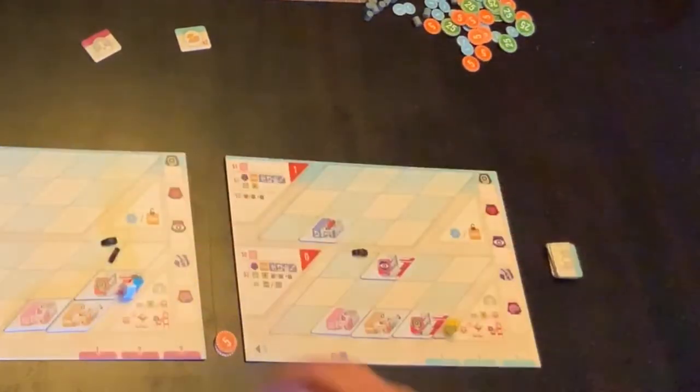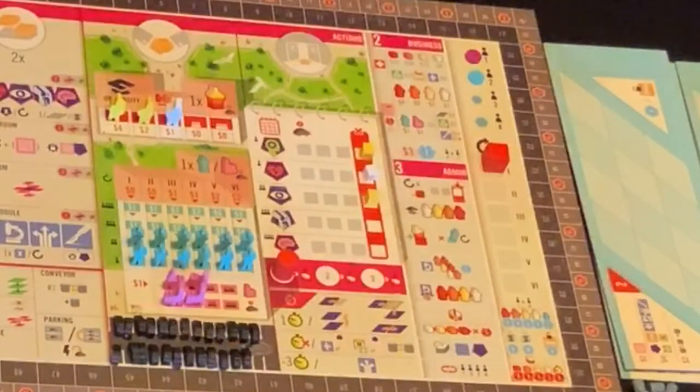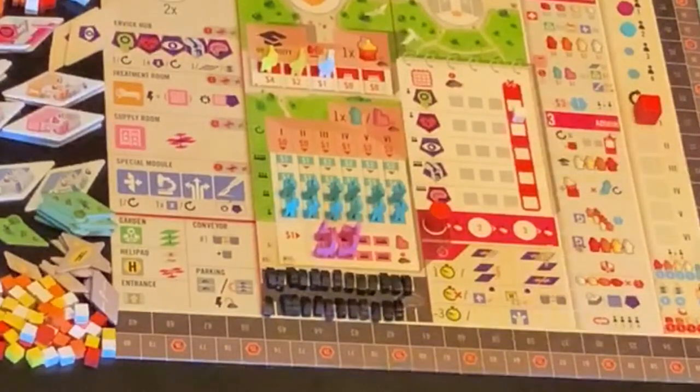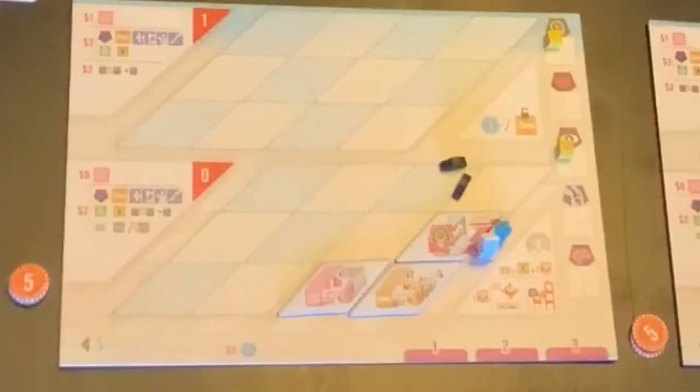We then go to this player who is taking in patients. They have one entrance, so they have two possible patient points. So they'll definitely take that one in because they can deal with him straight away. For the second one, they're going to take the eye guy. Even though they don't currently have a position for the eye to be treated, it's probably worthwhile grabbing that guy just for the moment and allow him to get sicker if need be.